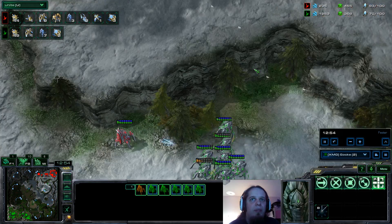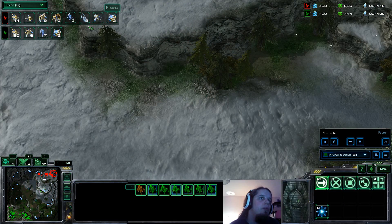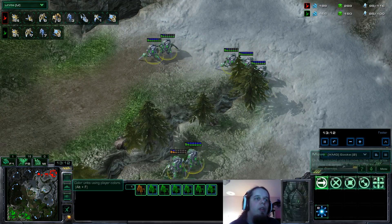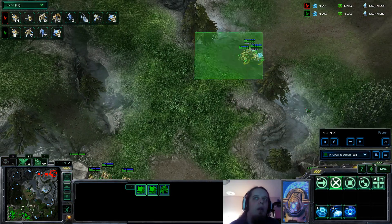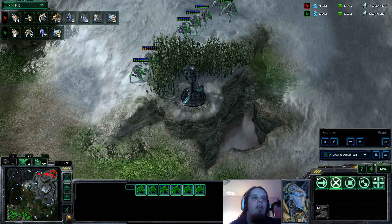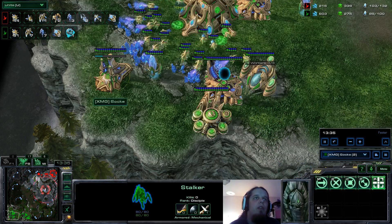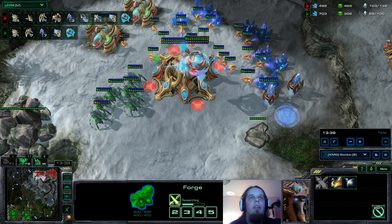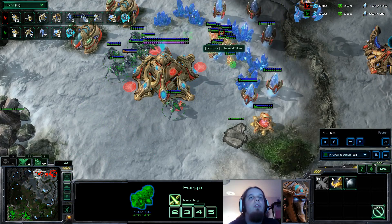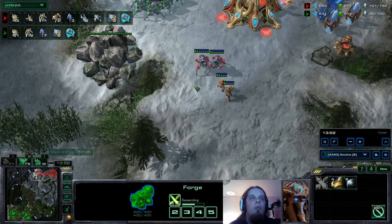I saw he was going for Immortals to counter the Blink Stalkers. So at home, going for the Templar Archive as well as the Charge upgrade is going to be the plan. But I still don't feel too comfortable — I still feel like I need to get something done. If I look at the unit counts here, if he were to walk across the map and attack me, I'd probably die. So I'm still using the Blink Stalkers to keep him at home — the slow units can escape or be sent back home, but the Blink Stalkers need to do something. At least buy me some time, just hope that he focuses too much on the Blink Stalkers so that the Archon Charge can triumph later on.